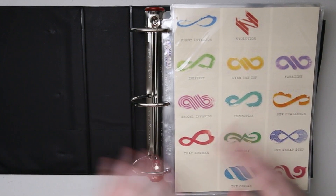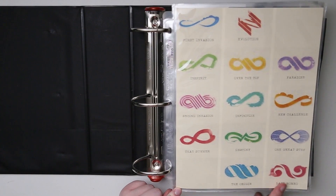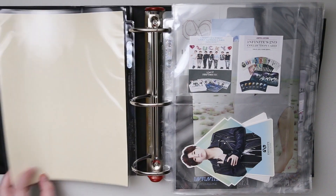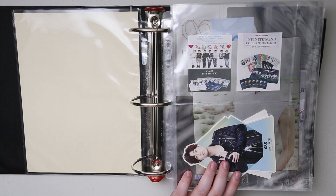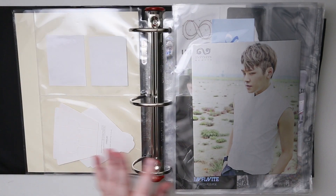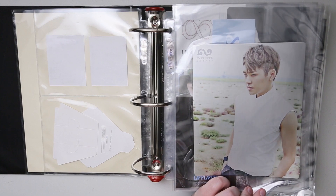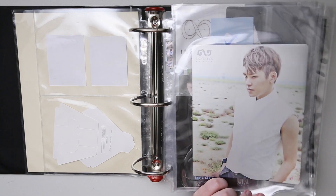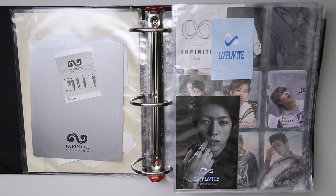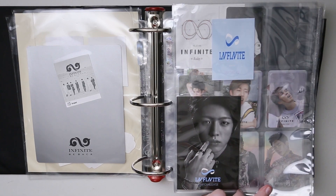Some of these binders I just throw everything together in one. But Infinite, I have theirs. This is a bunch of the different Infinite logos they've had, which I love. And then this is from their Star Card Collection. I haven't really gotten any new Star Cards yet, so that's why I haven't done a collection video for those. I love these holographic, shimmery, shiny ones — I haven't seen anyone else do one yet. Hoya is my favorite, so win-win.